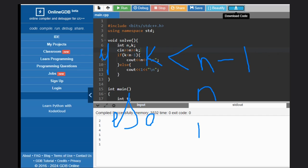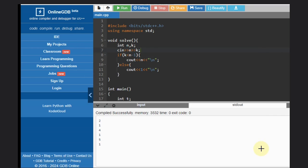Let's see the code. We just need to take the input and check: if K is less than N-1, the answer is N; otherwise, the answer is 1. That's it. Hope you understood the solution — like this video, subscribe to the channel, thank you, and keep coding.